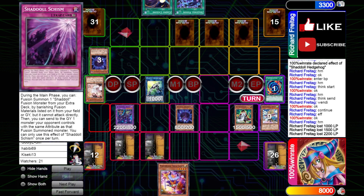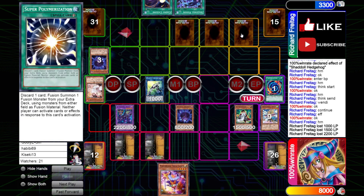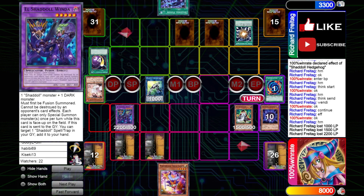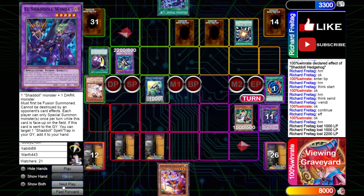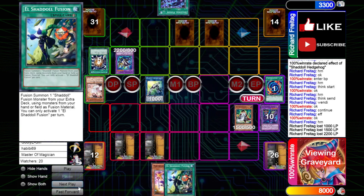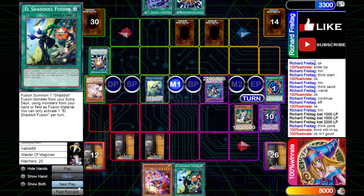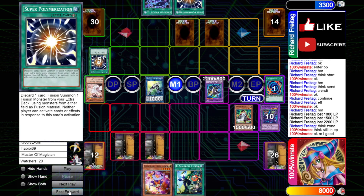We set Resh and Schism, then pass turn. Our opponent still has Super Poly as a way to out the Winda if he really needs to. And that seems like exactly what he's going to do — he Super Polys away the Winda and the Hedgehog, summons his own Winda, and that triggers Winda to add back El Shadal. Still in the End Phase, we don't really do anything. Our opponent draws Super Poly again, so that could be potentially huge later on in the game.